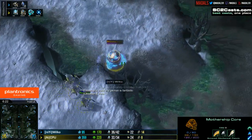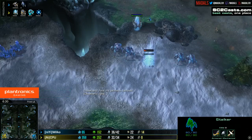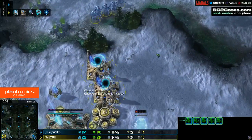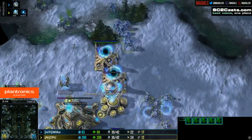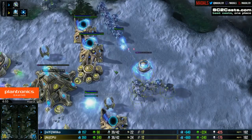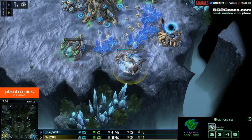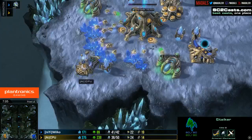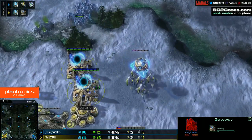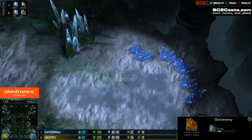Wilco needs to be careful — his Mothership Core is taking significant damage and is going to get taken down. That is a big loss, and in a PvP losing your Mothership Core can almost be game-breaking. CPU has just added in a fourth gateway, which is really going to help him out-produce Wilco, and with Blink giving enhanced micro capability to those Stalkers it's looking good for CPU. Wilco doesn't know about Blink yet — he hasn't scouted the Twilight Council.